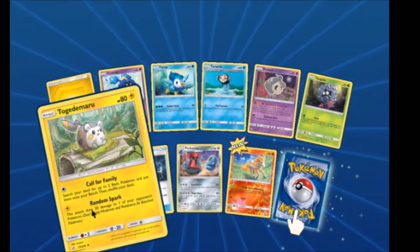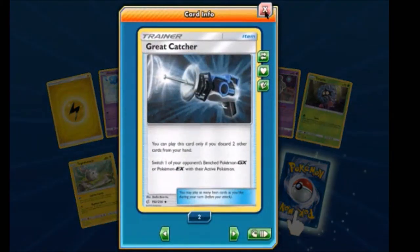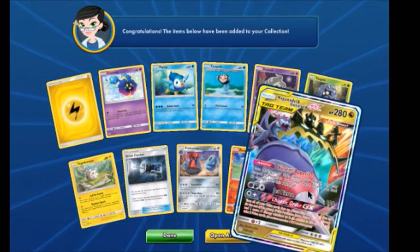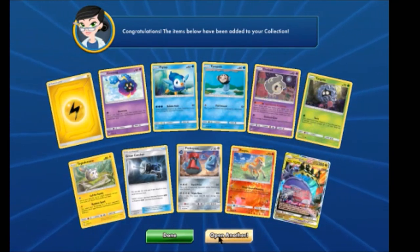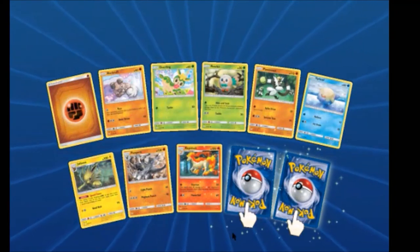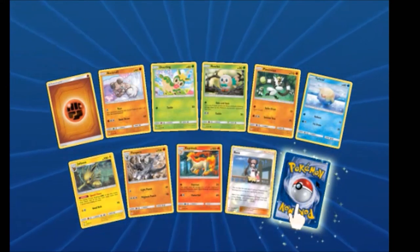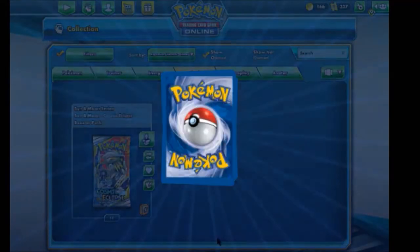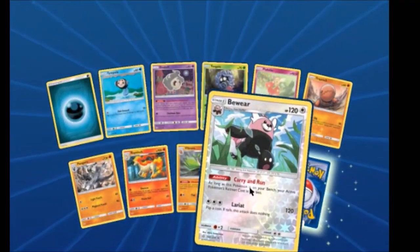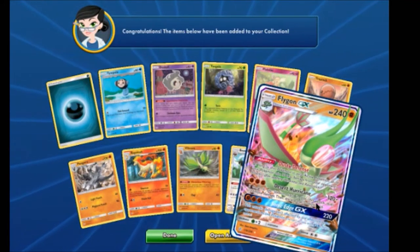They have a Call for Family Togedemaru — so cute. Another Great Capture — awesome, I need to get two more of them. We have a Ponyta Reverse and another Gardevoir and Sylveon GX. Got enough of those now. We have a Rosa Reverse, which is actually a really good card. Nice. And a Crabominable.